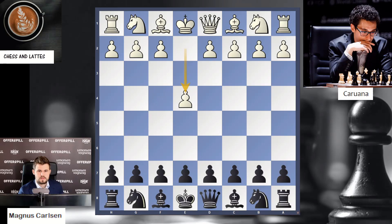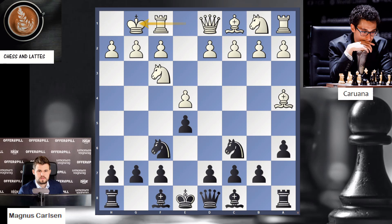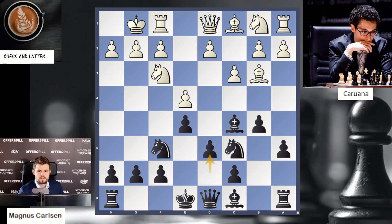In this final game, Magnus Carlsen is black again, facing e4 by Fabiano Caruana. This game is from 2017 — it's very important. At the time, Caruana was one of the best players in the world. The Spanish opening is something Magnus Carlsen has studied and played against Nepomniachtchi in Dubai 2021, so he's very familiar with this opening.